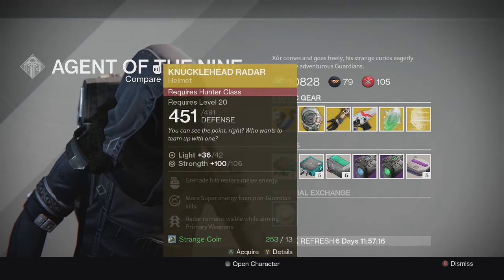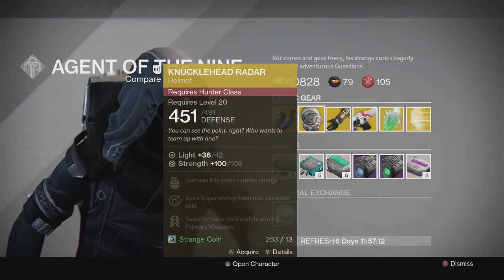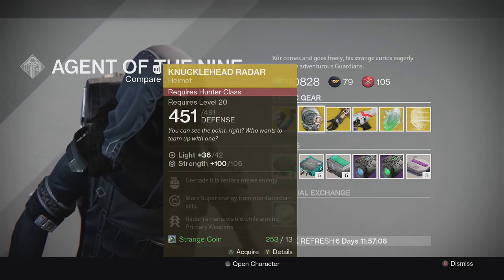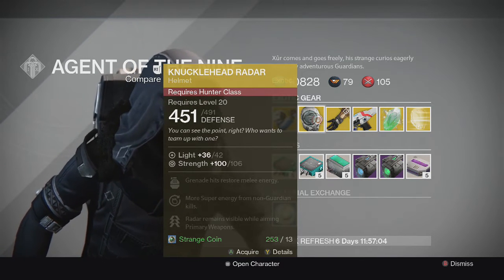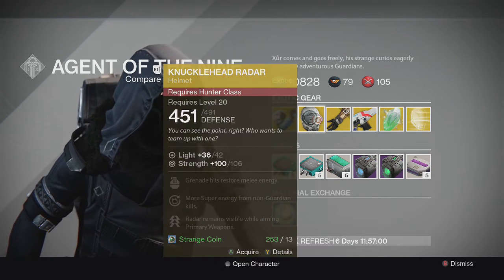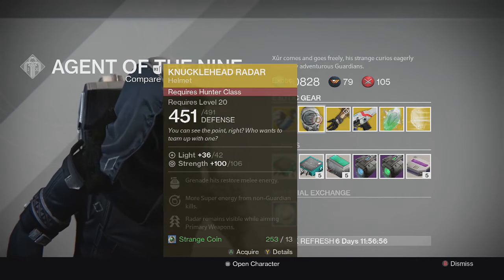For the Hunter, we have the Knucklehead Radar. Grenade hits restore melee energy, more super energy from non-Guardian kills, and your radar remains visible while aiming primary weapons. Kind of an average exotic as well — I'd go ahead and pass. Some of the other Hunter exotics, even the chest pieces, are a better choice.